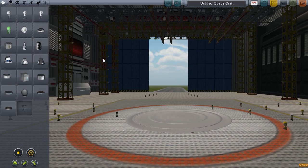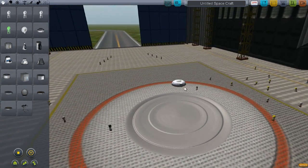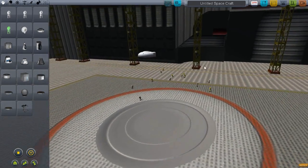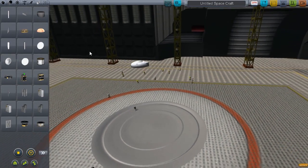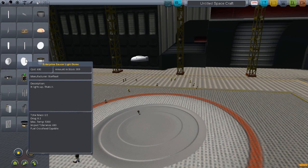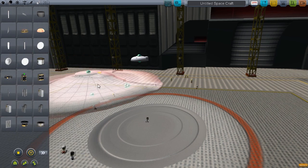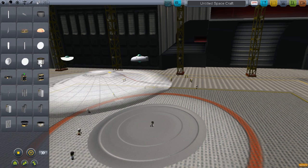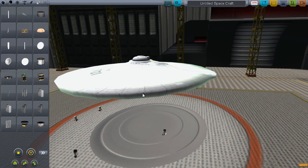Let me show you how to make one. First of all, click the Enterprise pod. Now you need to go to Utility. You need to pick a saucer — a saucer dome. There is this one which is a light, and that's a light as well. Then we just place it like that.